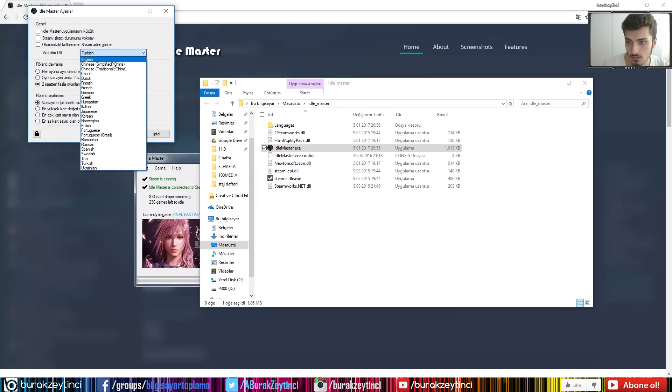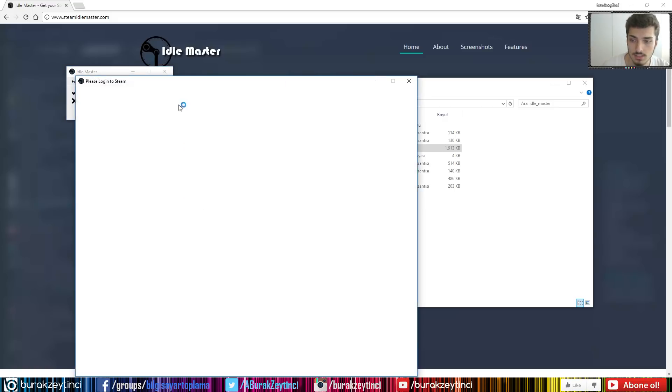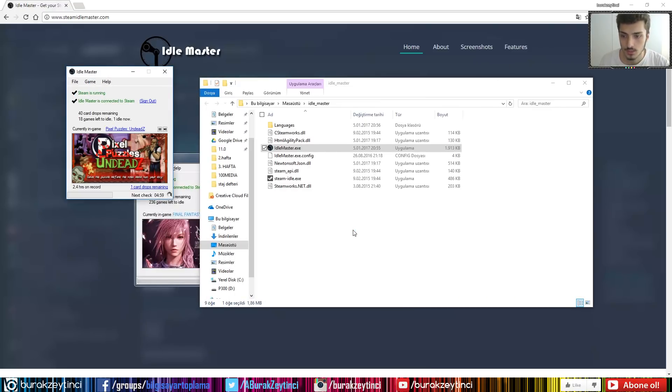So let's double-click on it. My Steam is currently running. Let's double-click on it — Steam is running. Idle Master is not connected to Steam, so let's sign in. I'm now connected to Steam. As you can see, I have 18 games left and 40 card drops remaining.